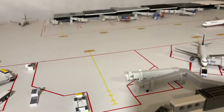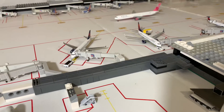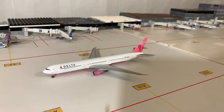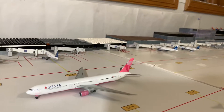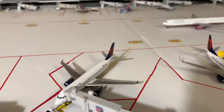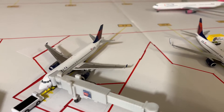Next up is our Delta wide-body gate, now equipped with a jetway — this is new in the update. I added this building extension, which is used for a couple of different airports that I have. Taxiing into this gate is the Delta 767-400 series coming in from Paris-Charles de Gaulle Airport in France. So we now have two transatlantic flights at the airport, and they'll be seasonal for spring break and winter time as well.